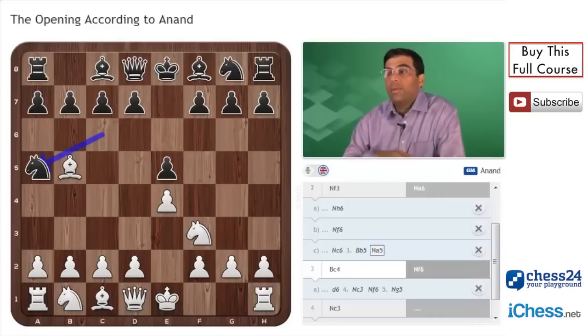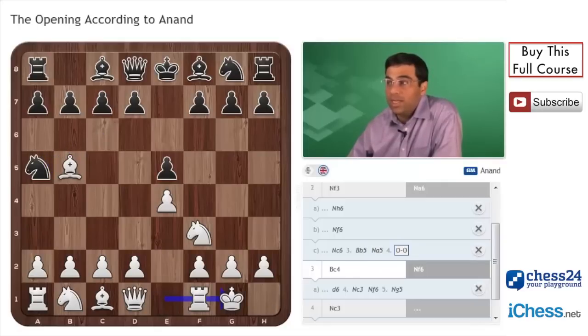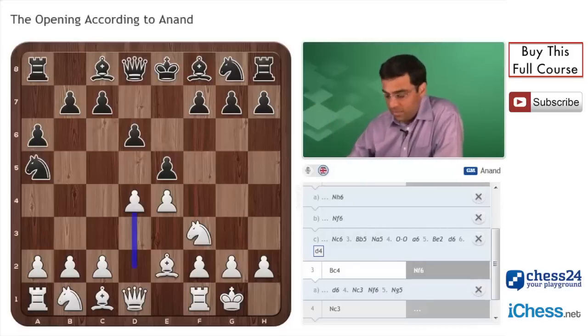Moving the knight back there is a bad move because you're moving the same piece twice. So we can add one more rule: occupy the center with your pawns, develop your minor pieces to exert pressure on the center, and do not move a piece more than once. This move is particularly bad because not only does it move the knight away from the center, it moves it twice. As white develops, black has to deal with the pawn threat, so typically he will go here, white can come back, black will go here — and white is generally much better placed to fight for the center.